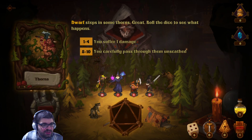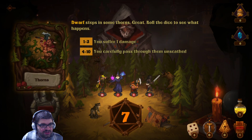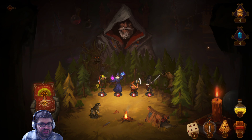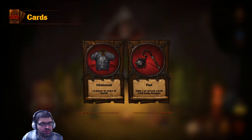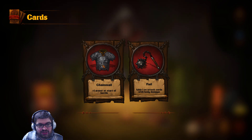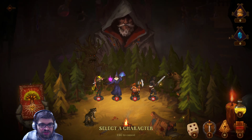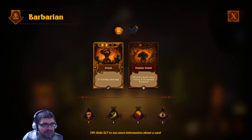Next card — Thorns. We've got some dice rolls here. On a five to ten I suffer one damage — so is this a re-roll? It is. I can re-roll dice with this little die here, and there's a counter — I've got five left. Blacksmith — I will acquire an equipment card. It adds one on attack cards with body damage; I might want to give that to the Barbarian. Plus one armor at the start of battle — I like that too. Just clicked on it, then clicked on the Barbarian, and there it is.